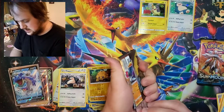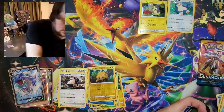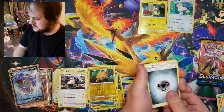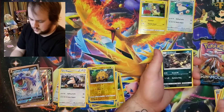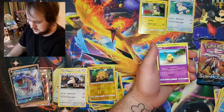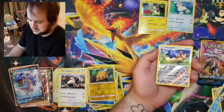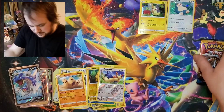So now we'll go ahead and get into Sun and Moon. One, two, three, four. Still Sun and Moon. We'll go Steel Energy, XP Share, Palpitoad, Crabrawler - Crabrawler - Drowzee, Grubbin, Araquanid, Makuhita, a Reverse Stoutland, and a Palossand. Nice Palossand there.